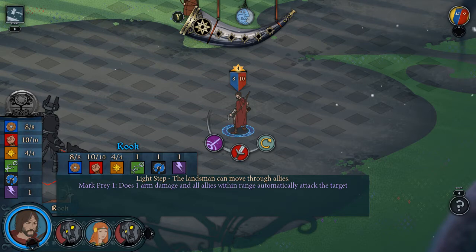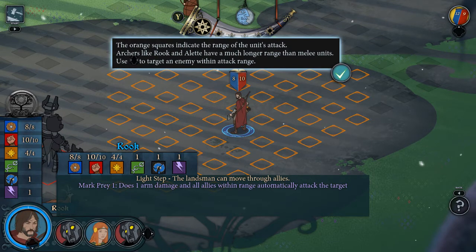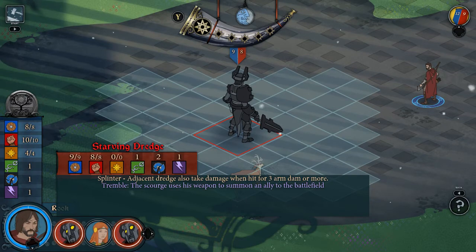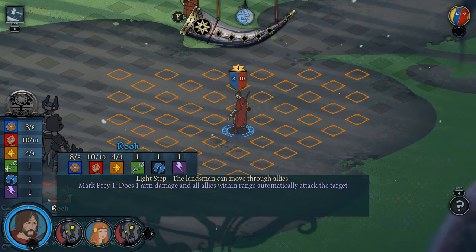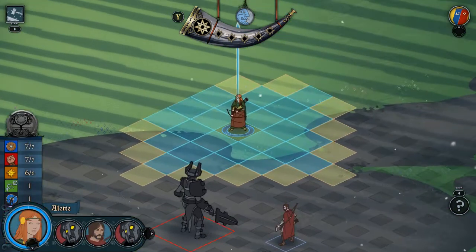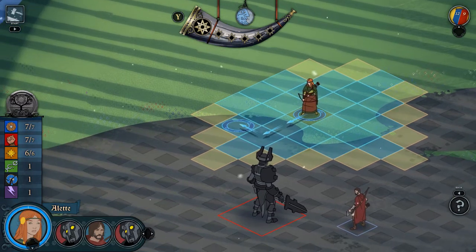So this is the combat. You have a number of options, which are selectable with the stick. I don't think anyone's in range, so we'll end the turn. The turns are shown at the bottom - you can see the order. Basically the good guys and bad guys alternate, no matter how many there are.